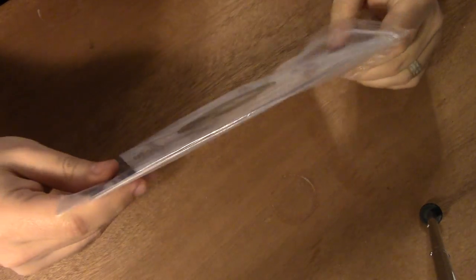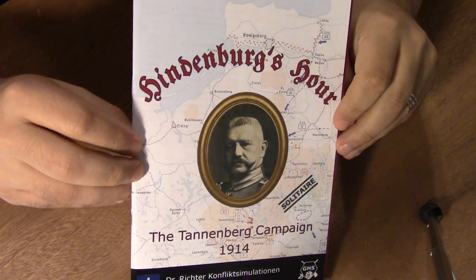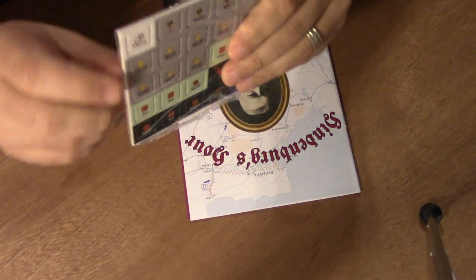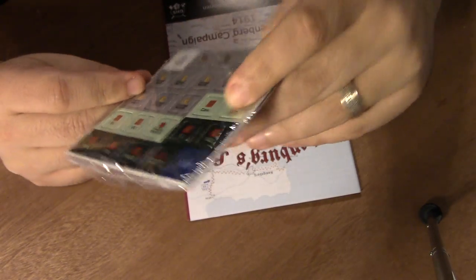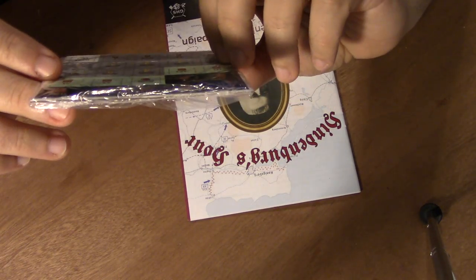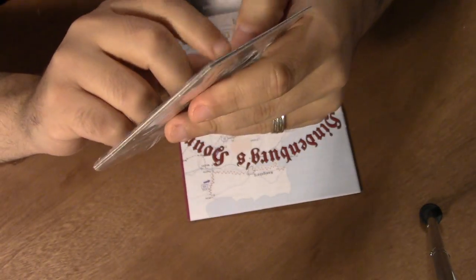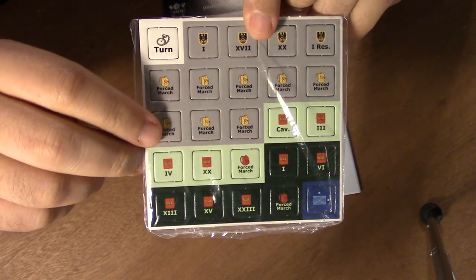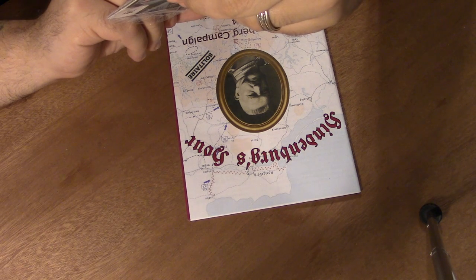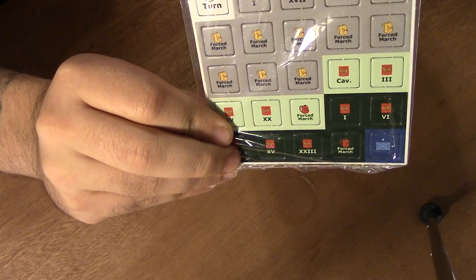So we're going to open up the bag. Hindenburg's Hour - and here, this counter just fell out. So the first thing that fell out was the counters. It said 25 counters. These are actually the 5/8ths size. Along here you've got the German forces along the top, there's the turn marker, we have forced march counters here in the middle, then we have what I'm guessing are Russian counters and then forced march - yeah, because that's the first and second Russian armies at the bottom there.